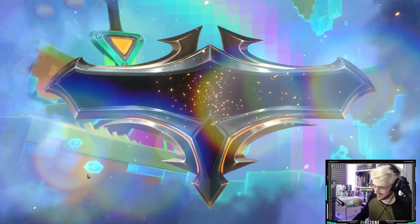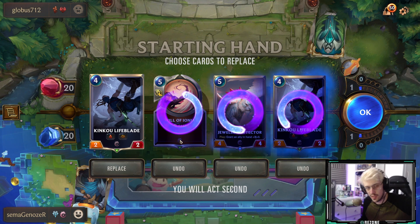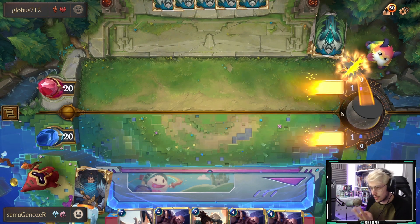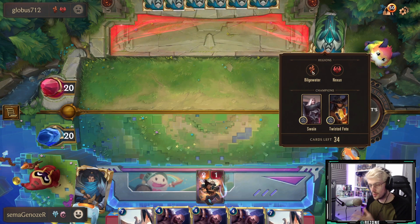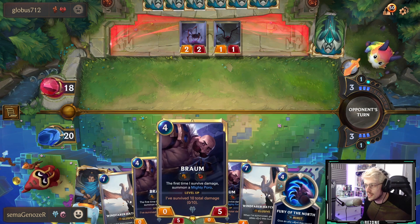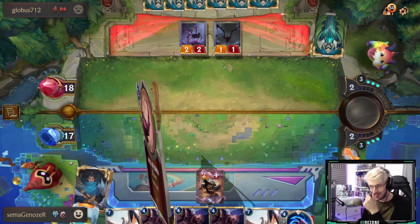That was sick! I'll play one more game — that was awesome. We are playing against a bilgewater noxus deck this game. The premise stays true: they only have make it rain to potentially get rid of our three-ones or two-ones. But I got triple Braum, so this is going to be a different playstyle. Braum is fantastic — he's a beefy burly man who stands in front of any damage coming to our beautiful elusives. I really want to play one Braum and keep beefing him out with the other two.